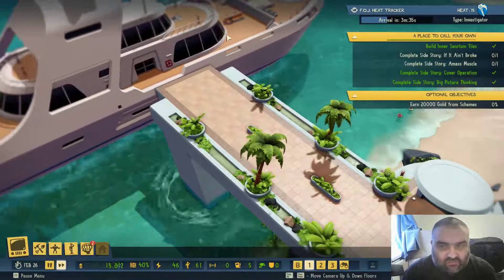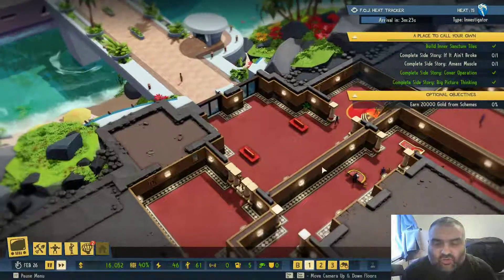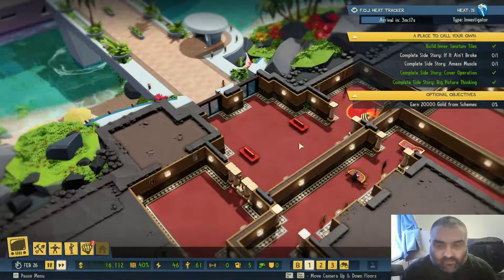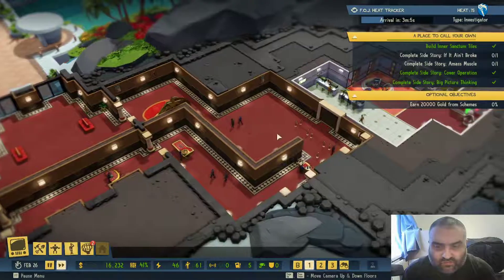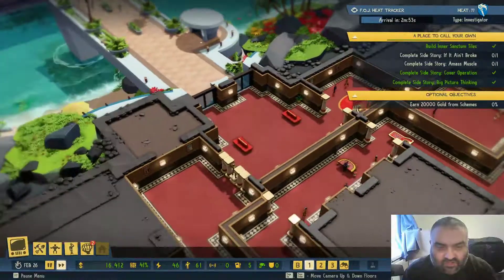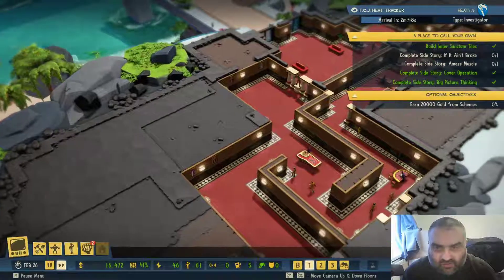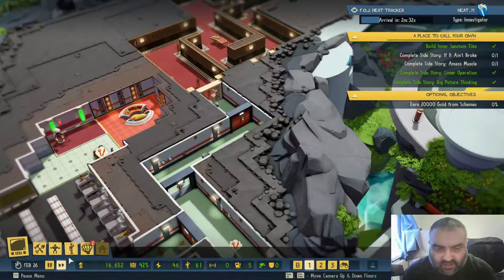The first thing I'd say is to make sure that your casino is set up properly. You want to have narrow gaps that force the investigators where you want them to go. This means that they have to follow your routes, rather than just wandering into the areas they feel like.